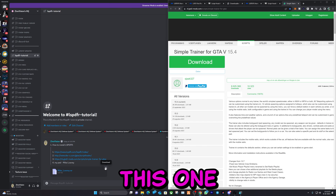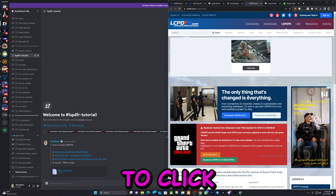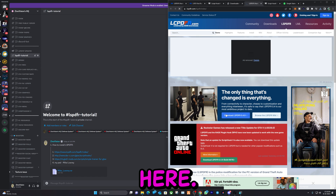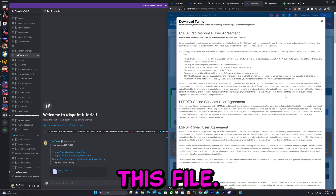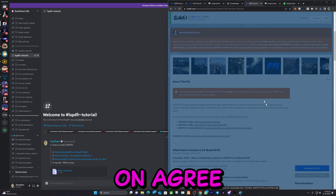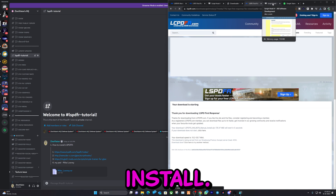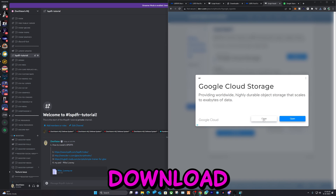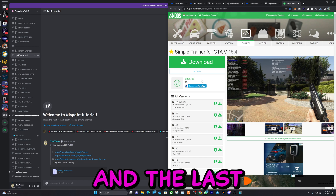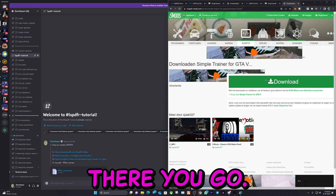Let's go ahead and download this file and this one right here — the pet. Click on Download, then click Agree, and click on Manual Install. Let's go to the second link, click Download and it will download. And the last one — there you go.